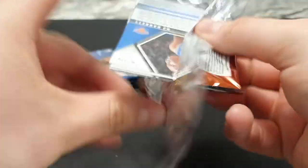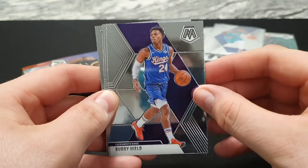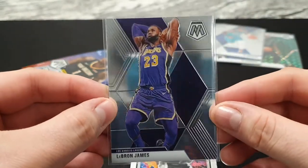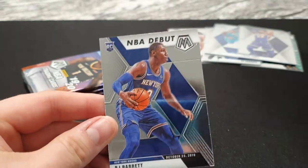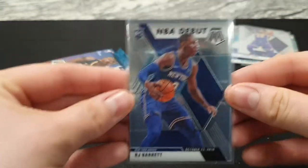Watch me get absolute garbage now guys. I can't believe this - it's LeBron again. I'm happy for him though. Buddy Heald, LeBron James - sleeve him up straight away. We have an old school R, Wilt Chamberlain. That's a nice card. And an NBA debut of RJ Barrett - sleeve him up as well. He's a big RJ Barrett fan.